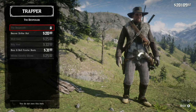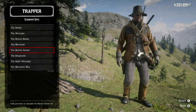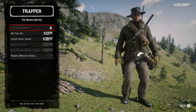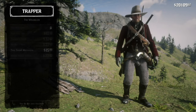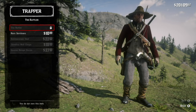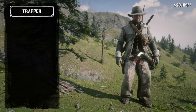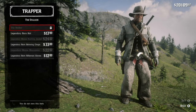Whether it is to provide food for the camp, food for the character, or pelts to complete crafted items from both the trapper and Pearson. Some animals are plentiful and others require a little work and could be deadly to Arthur or John. I am going to show you some decent locations to find certain animals and mitigate the deadly animals.